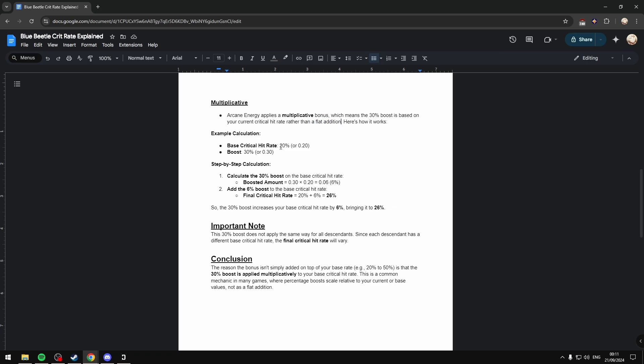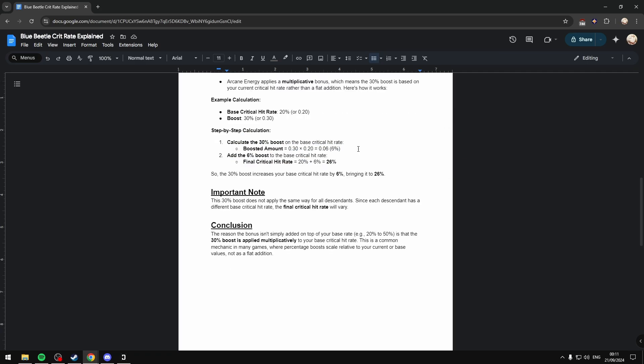For the example calculation, if we have a base critical hit rate of 20%, we convert that to a decimal of 0.20. Arcane Energy gives us 30%, which is 0.30. To calculate the 30% boost, we do 0.30 times 0.20, and that gives us 0.06, or 6%. We then add the 6% to our base critical hit rate, so 20 plus 6% gives us 26%. So the 30% boost from Arcane Energy only increases your base critical hit rate by 6%, bringing it up to 26%. Note that the 30% boost applies differently for each descendant, since each descendant has a different critical hit rate, so your final critical hit rate will vary depending on what character you're using.